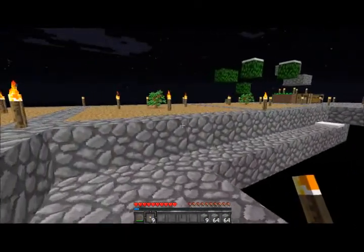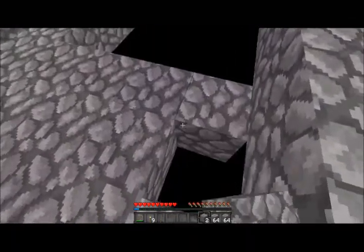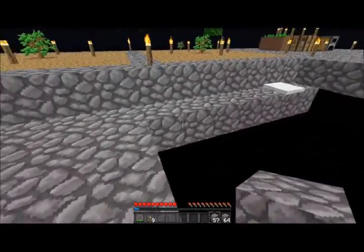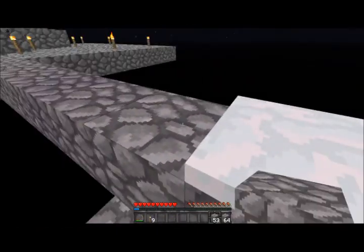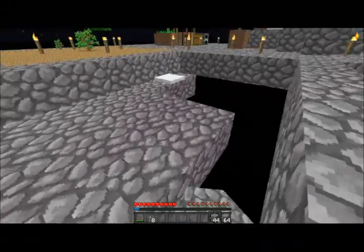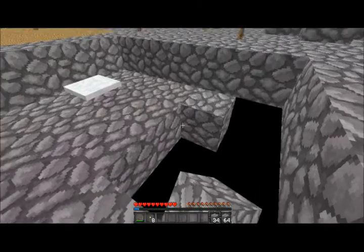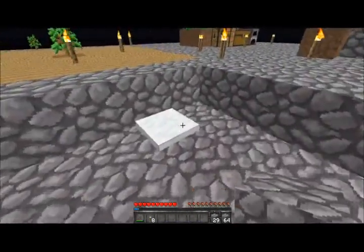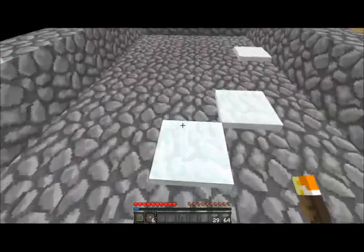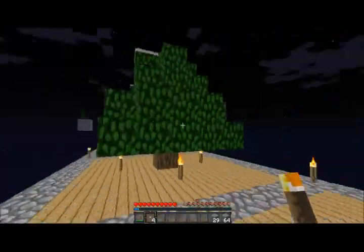Before it gets blown up I should probably put up some torches. On this line there will be a torch. I should probably collect some more cobble - one day I should just sit down here for half an hour collecting cobble. I'm gonna put out a couple of torches so nothing spawns, because spawning rates are very efficient over there.